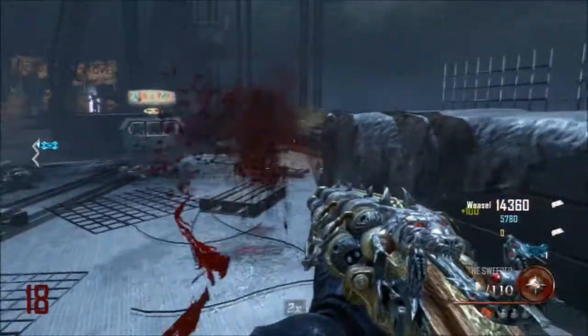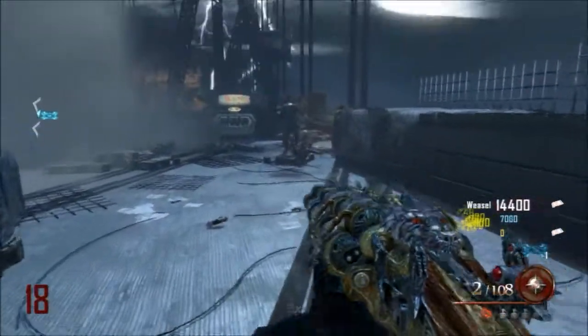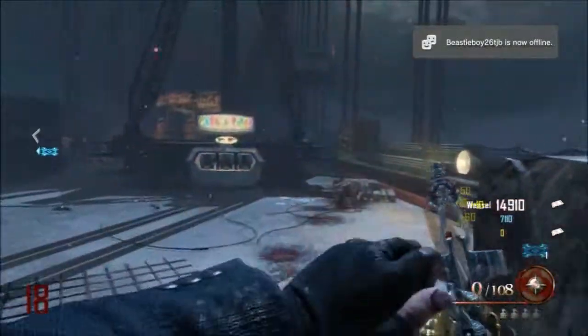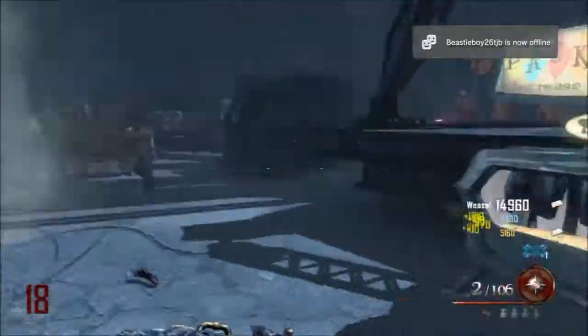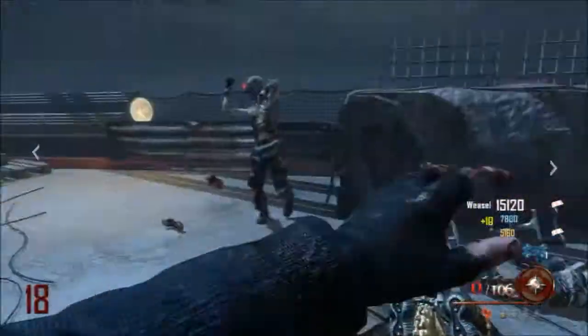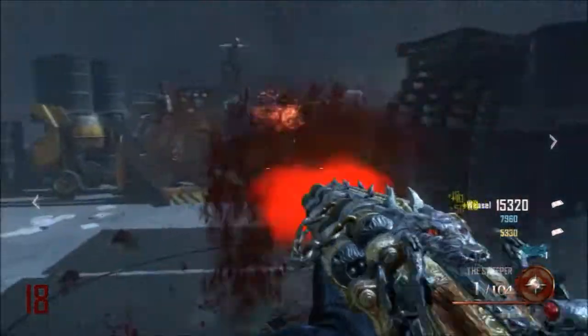Going back to this gun, you're gonna have to build the plane and everything in order to pack-a-punch. Honestly this gun is a beast. The next guns I'll be covering are the Uzi and the Tommy Gun pack-a-punch, and also the Death Machine — so there are four new guns in this map so far that I know of.